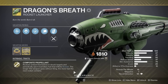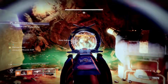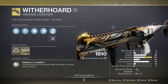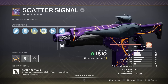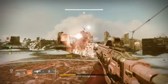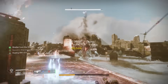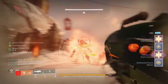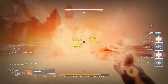Dragon's Breath. This exotic rocket launcher can deal a ton of damage to bosses. It runs off fuel — the more fuel you have, the more damage you deal — and it deals damage over time, similar to Witherhoard or Anarchy. That means you can pair this with a good special weapon like Scatter Signal and absolutely melt bosses. Just shoot it once, DPS with your special, and when the fuel is full, swap back and hit it again. There's also a way to use this weapon to create tons of ignitions, never reload, and spam your abilities — but you'll have to watch another video to see how.